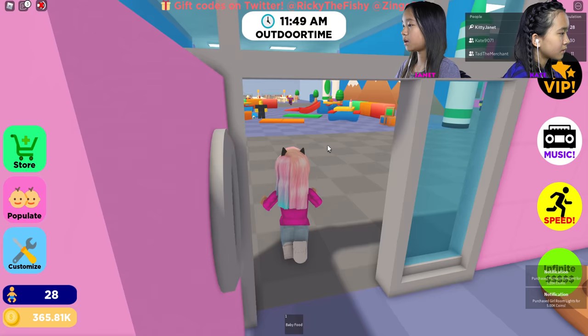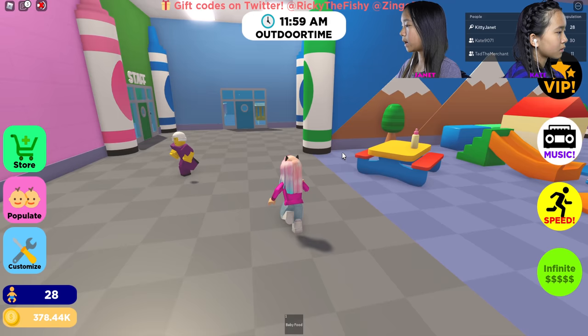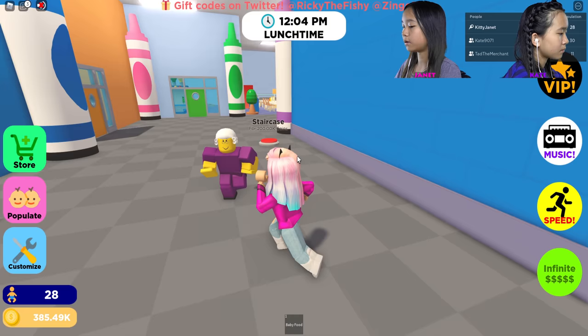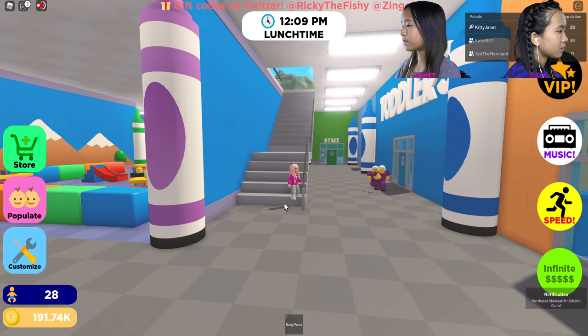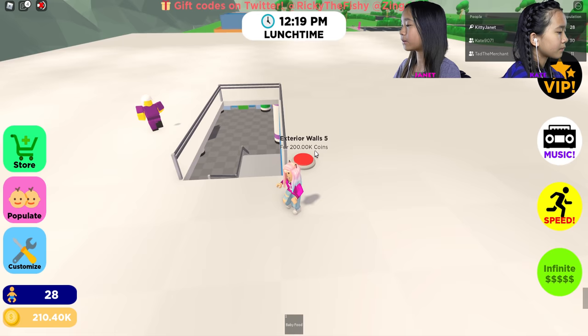It doesn't look like I missed anything, so I'm going to go up and get the second floor for 200,000 for the staircase. Oh, the staircase is kind of weird — I thought it was going to be straight up, but it's bent. The walls here are kind of expensive, 200,000 for the walls. Tad said to buy a rich baby and a manager.